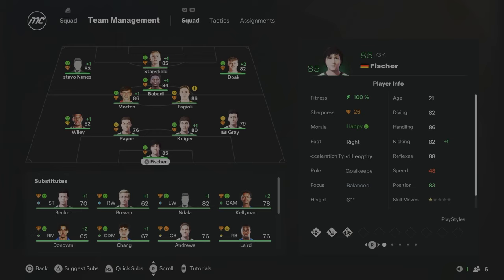Going into Season 8, this team looks really impressive. Fischer is 85 overall, Morton is 86, Fagoli is 86, Babadie the new signing is 84, Stansfield is up to 85, Doak is 82, and Gustavo Nunez is 83. The team is really starting to go up in the ratings. After finishing 12th last season, I think we've got a really good chance of finishing inside the top 10 this season. We're diving into Season 8 now and I'm really hoping we can get a top 10 finish.